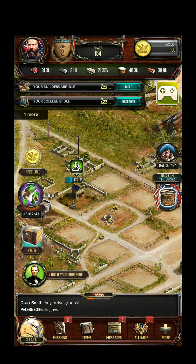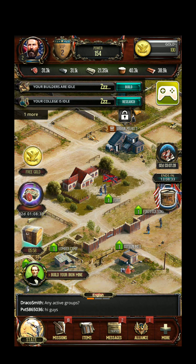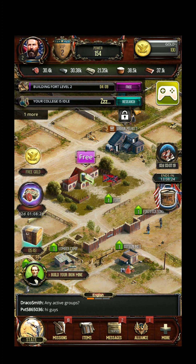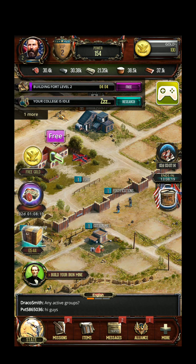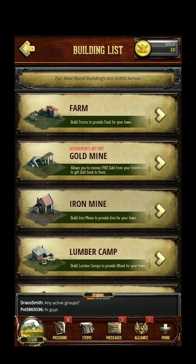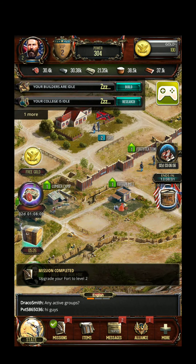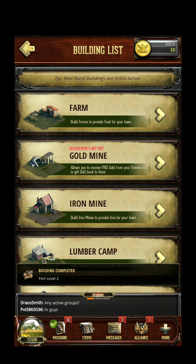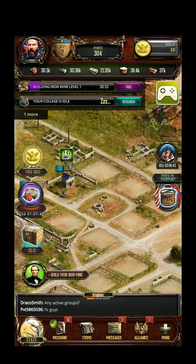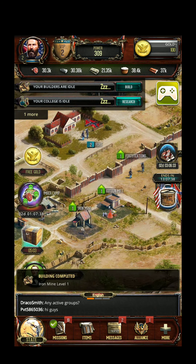Let's try to upgrade the building right now. First I need to upgrade the fort — this is the fort. I have enough resources. It takes four minutes, very fast. But in the meantime, can I build another building at the same time? It seems you can only build one building at a time.